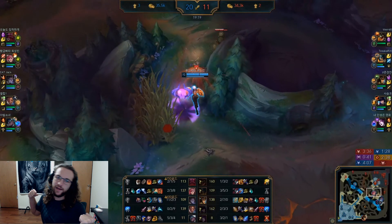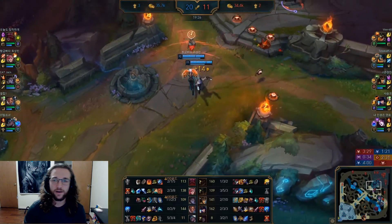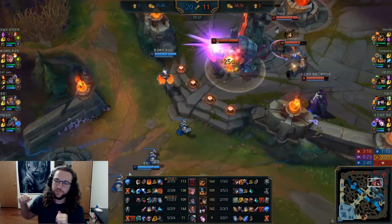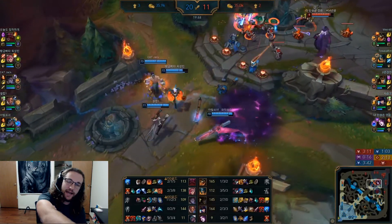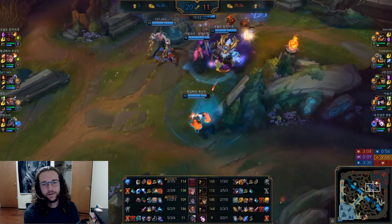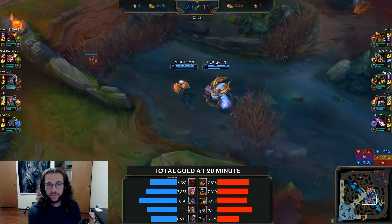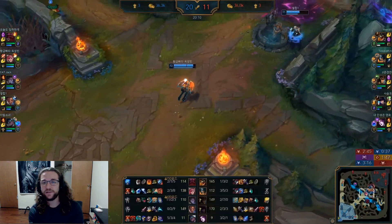Vi's Q is her charge-up punch. She charges it up — you hold the button or press it and repress it — and she slightly slows herself during the charge. She then dashes forward; if she connects with a champion they get knocked back and stunned during that knockback. It goes through minions and walls, and you can use it on jungle camps. This is your main damaging ability and the one you max first.